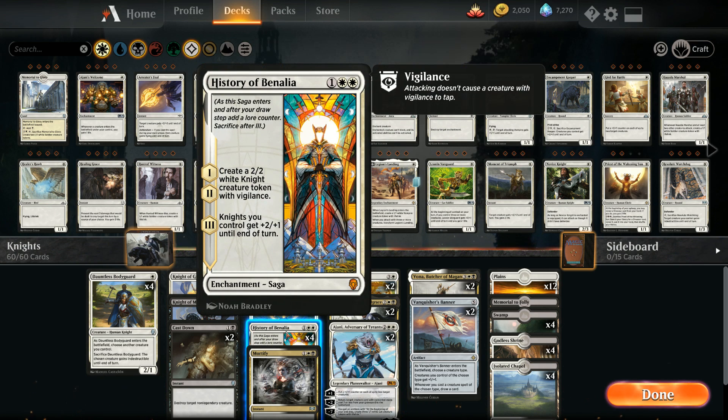Of course we have the full four copies of History of Benalia — great in any deck but especially this one. The first two chapters each make a 2/2 Knight token with Vigilance, and the third chapter gives all our Knights +2/+1 until end of turn.